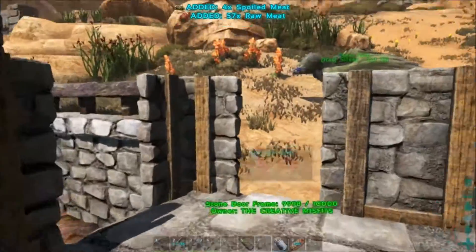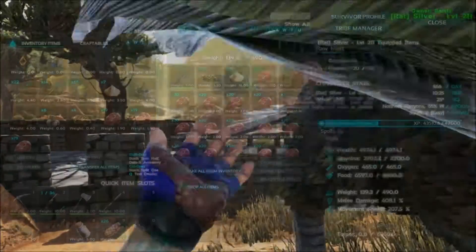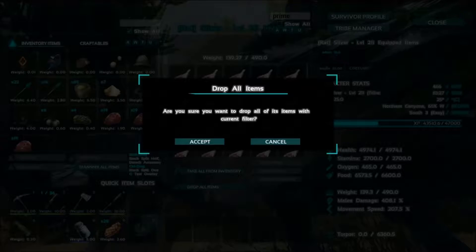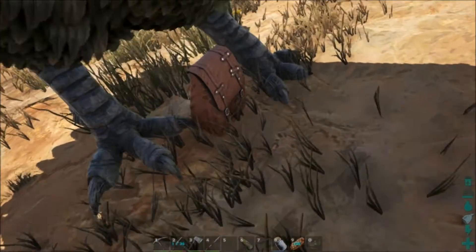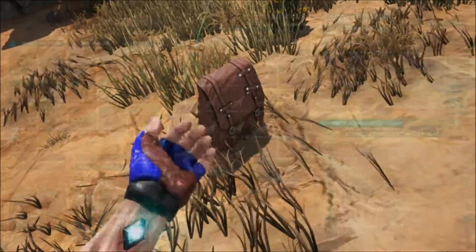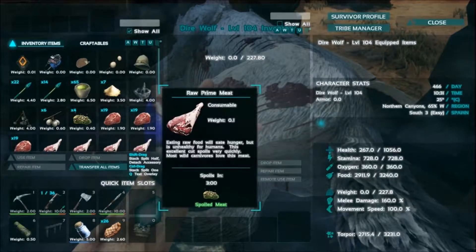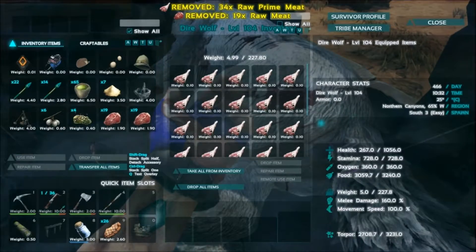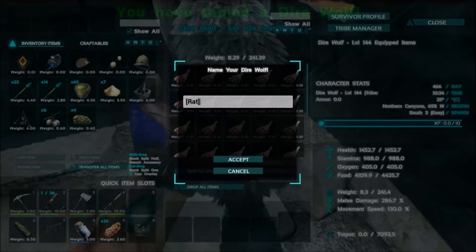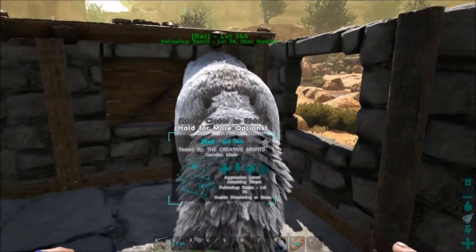Let's take that. Hopefully there's some snakes over here — that's where I've been getting the prime. Let's drop all the prime. Let's actually pick it up or move him. Let's take all and just start feeding him prime. Let's put some of this — oh yeah, he instant tamed! Because of that sandstorm. Rats. What level did he tame? 144. I'll take it.